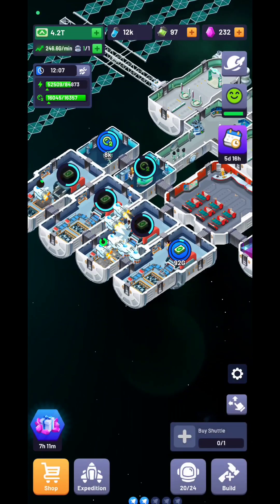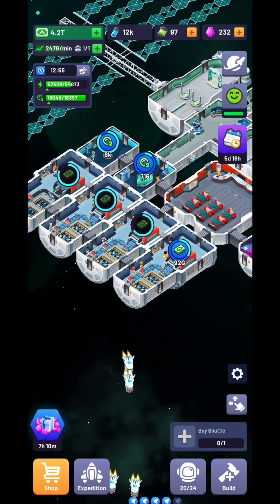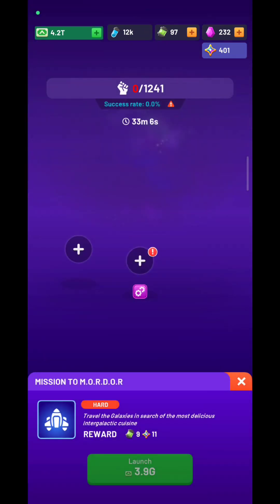Eventually you will have a lot of astronauts — let me show you mine here, different varieties. You'd want to get your hands on the purple ones. You can send them into expeditions: hard expeditions, normal expeditions, easy expeditions — all with a lot of resources. Try to go for the hardest ones.